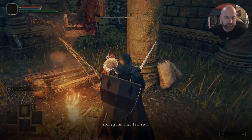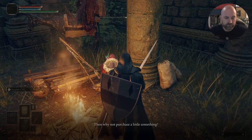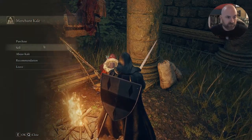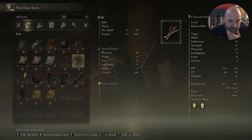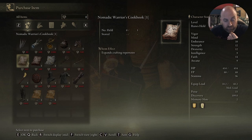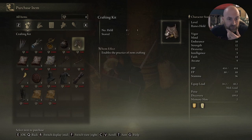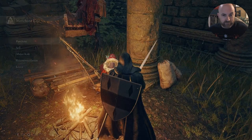Let's talk to this guy. You're a tarnished, I can see it. But I can also see that you're not after my throat. Then why not purchase a little something? I am Kale, purveyor of fine goods. I would buy something but I got killed, so... But yeah, to buy stuff you obviously need your grace points or whatever it's called here. I will be buying these cookbooks because in this game we can actually craft items, and the more cookbooks you find the more items you can make. To make items you need a crafting kit, so I might do a little run to get my souls back and then buy these few items.